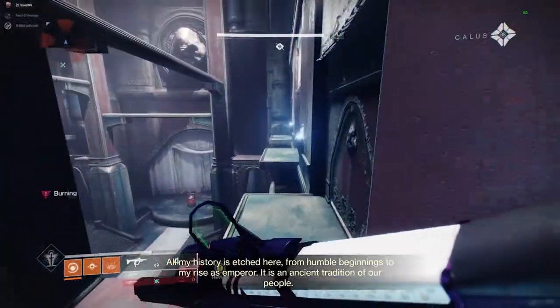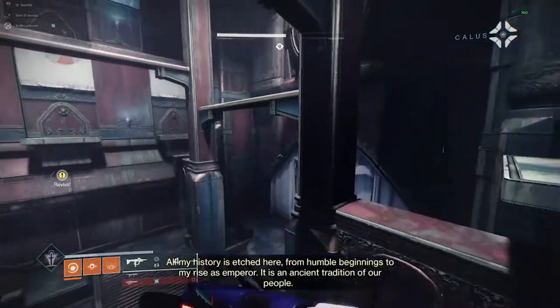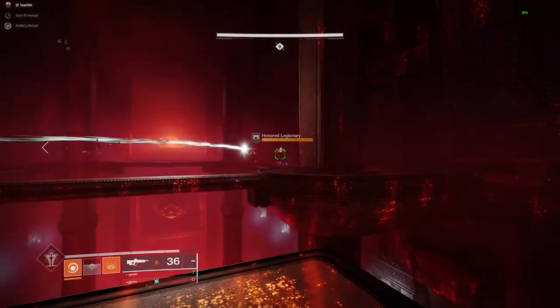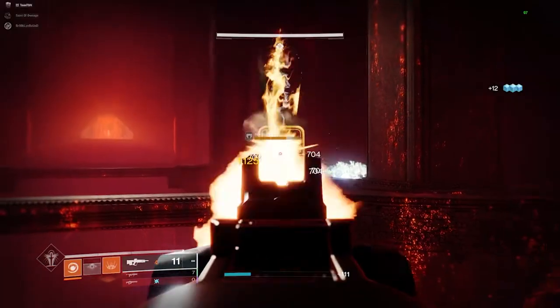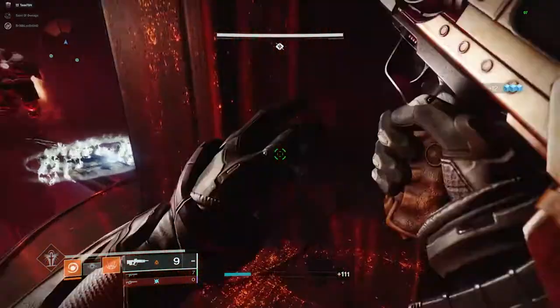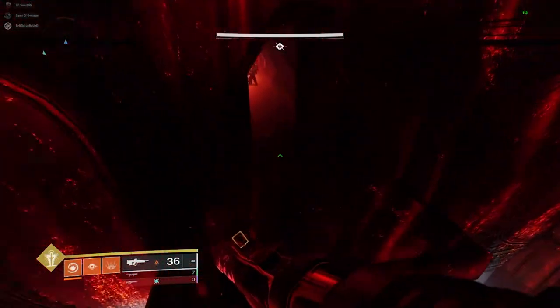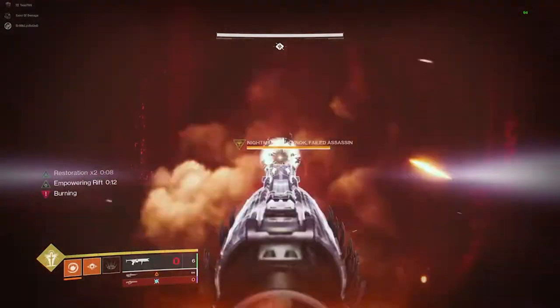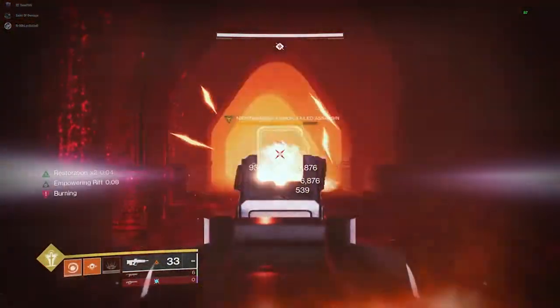The first nightmare is in a large jumping section before the first encounter. Make your way up to the top of this big room and enter the nightmare realm by ringing the bell, then take out the ads up top first. Jump down to the right and you'll find this named nightmare — kill him and grab the flag he leaves behind. Note: as soon as he dies you'll get a timer that will wipe you if you don't dunk the flag and escape the nightmare realm in time.